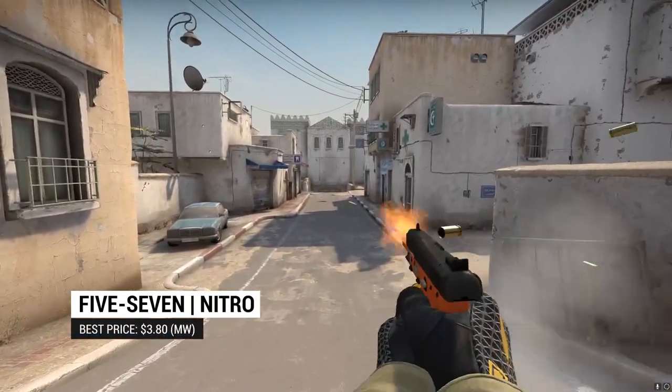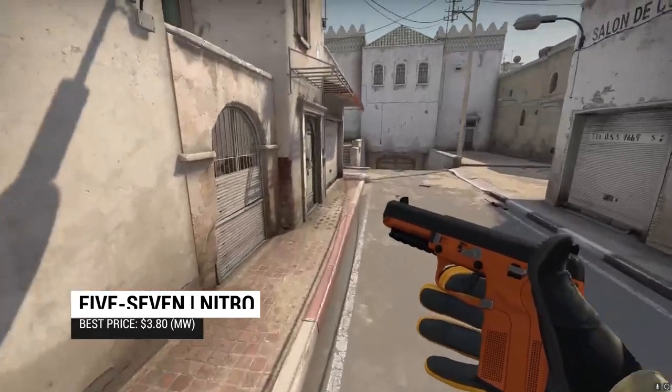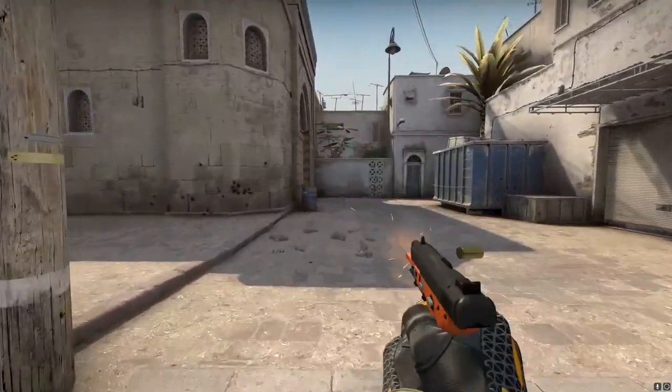For the Five-SeveN, we have the Nitro. Another pretty simple skin — the Nitro fits in any orange loadout, but is also a treat for any minimalist out there. Nothing fancy about this pattern, but it's a great choice for our knife.